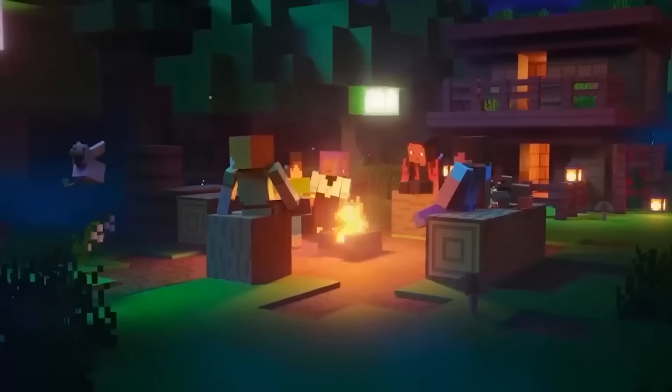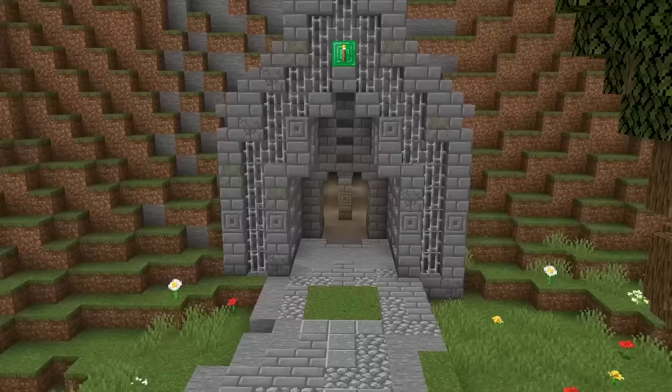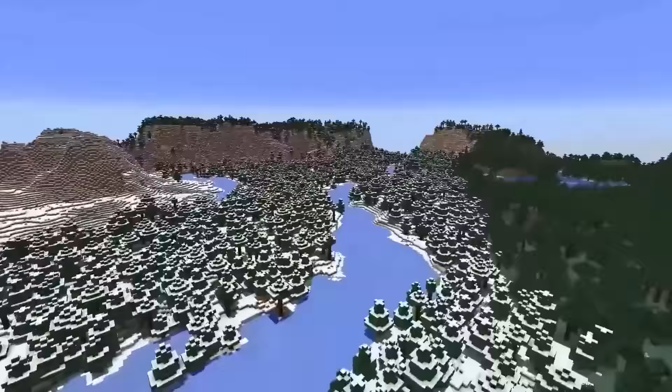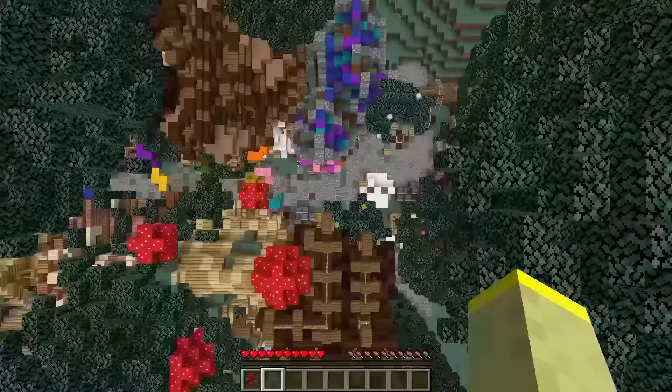Most players have no idea that this item can save your life. You can use sweet berries to reduce your fall damage. Although there's a catch — you can only place them on dirt. So the next time you find a taiga forest, collect a bunch of these before you need them.